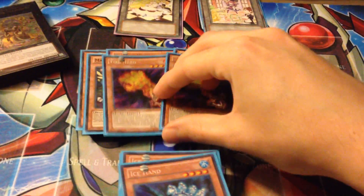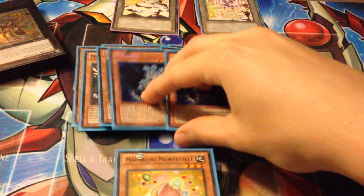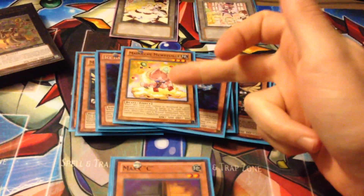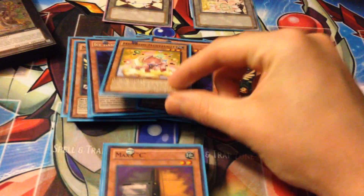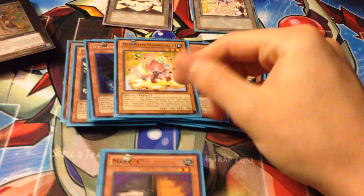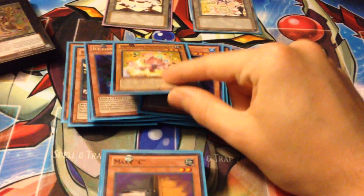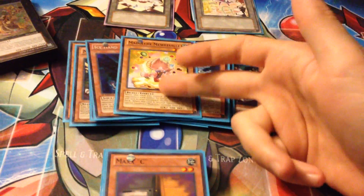Then double Fire Hand — good for popping monsters off the deck. Double Ice Hand for backrow destruction — loving the hands in here. One Mufoil, but I'm only doing one because almost every single time I use it, it gets Veilered, Breakthroughed, Fiendish Chained — something always happens to this guy. I don't use it that much except it's good with Angelli or Hootcake to go into rank 3. Since this is more of a control build rather than an OTK or spam build, I just run one.